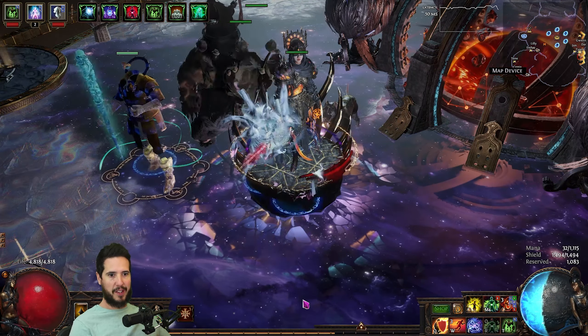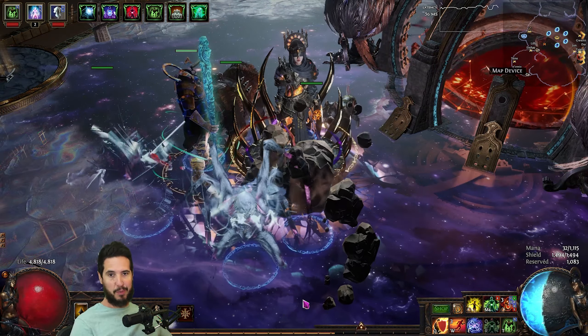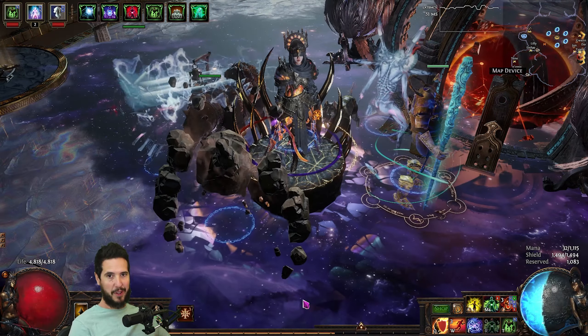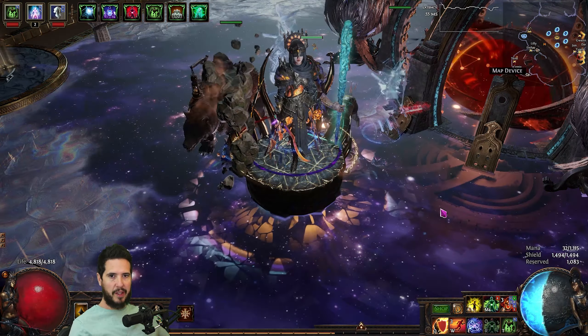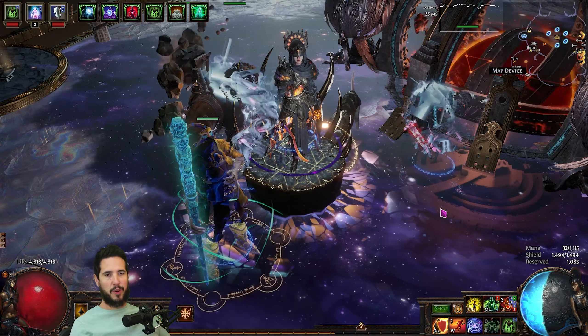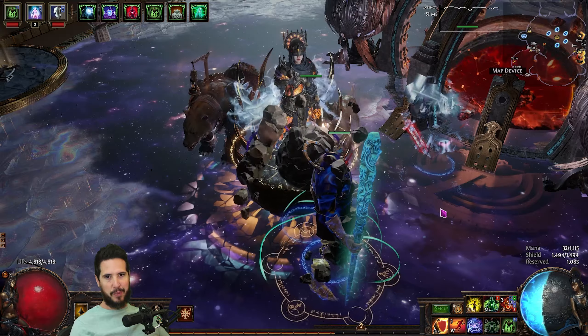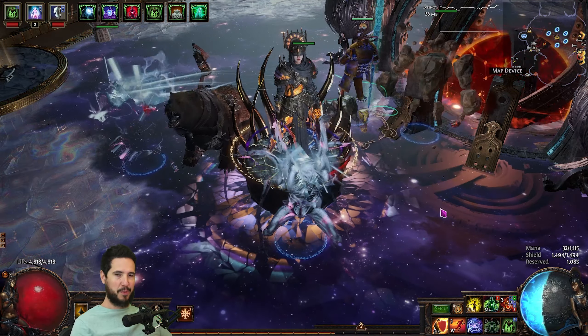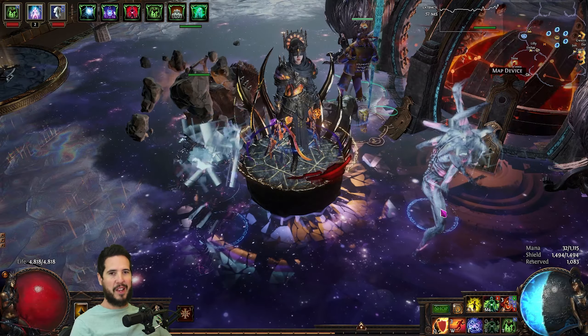As far as investment so far, at today's prices at the time of recording this video, I probably have maybe 12 divine invested, so not too bad. Depending on how much money you have, and if you're league starting this character, days 1 through 4 you're probably going to be playing as the Fire Base Summon Raging Spirits, which is definitely less powerful than the Poison Base, but it's still pretty okay for a while.